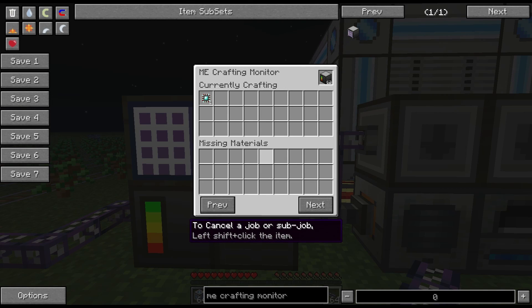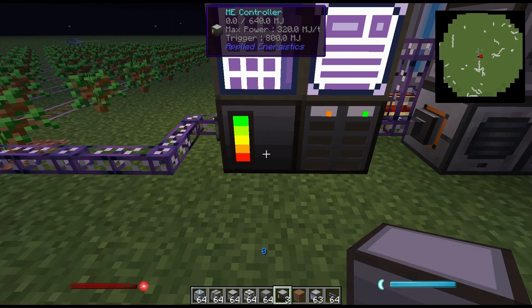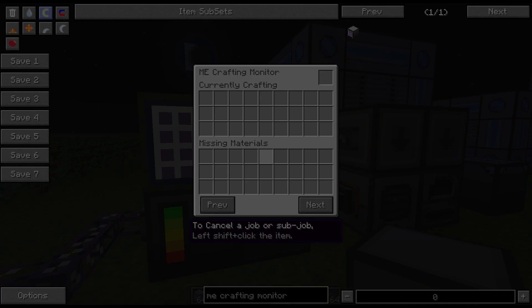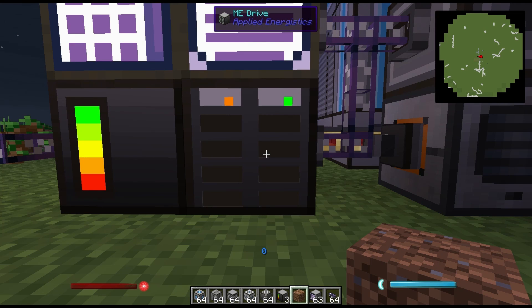Sometimes when crafting an item, it'll bug out and get stuck. The only major fix I've found is to either shift click the items that it's crafting and have it reassess what it needs to make, or go to the controller, break it, and simply replace it — that cancels all the items in queue. Also, if your item is not being crafted when you make a request, check whether your drives are full. If it doesn't have any room to place items in your inventory, it'll wait until room is made. Check your drive colors and make sure at least one is green, indicating that you do have space.